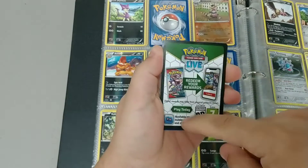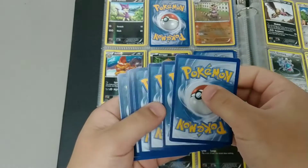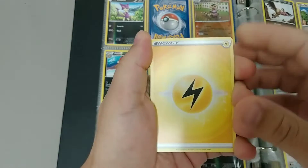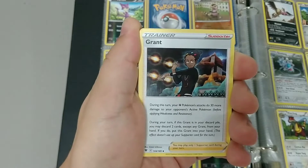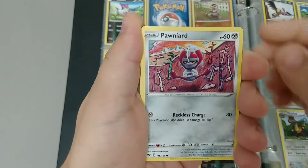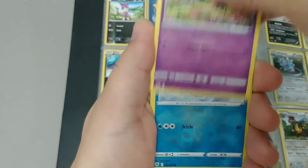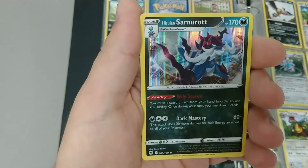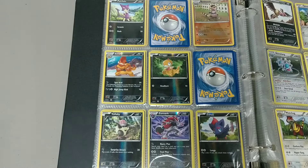All right, so this one's got the black border, so that's supposed to mean that there's a holographic or better in the rare spot. All right, here we go — Carolia, Grant, Switchcart, Hoot Noot, Ponyard, Puchina, Yama, Jigloon reverse holographic, Bergmite, and a holographic Samurasing. I think that's new — that is new! All right, and we're also opening Evolving Skies.